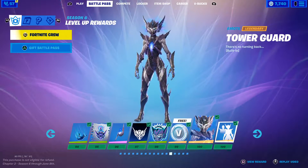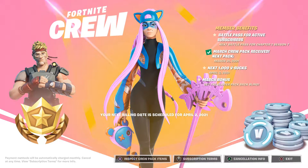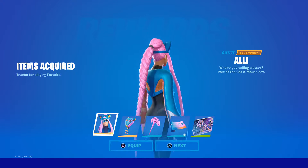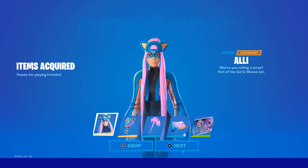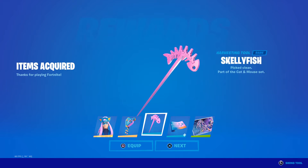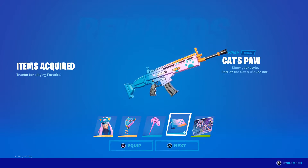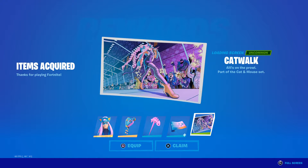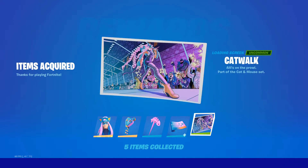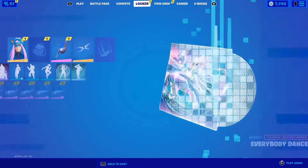Before we do that, I'm going to claim my free crew pack. It's 8 o'clock, so I should be getting it. And here it is — we got the Ali skin, the Squee, the Skelly Fish, the Cat Paw, and the Catwalk. I'm just going to equip the Ali skin for this Unsharp Reviews because it's brand new.